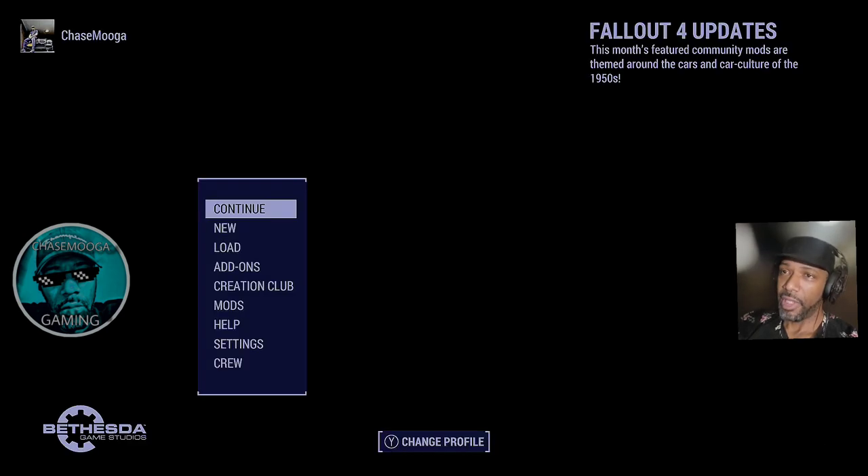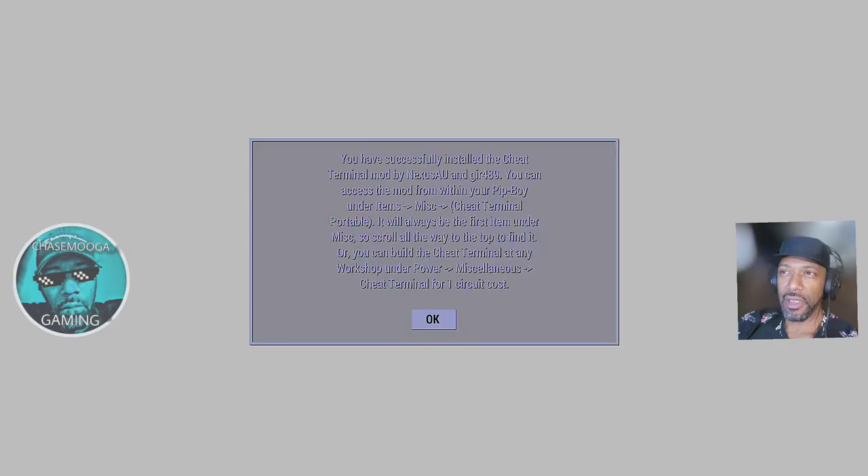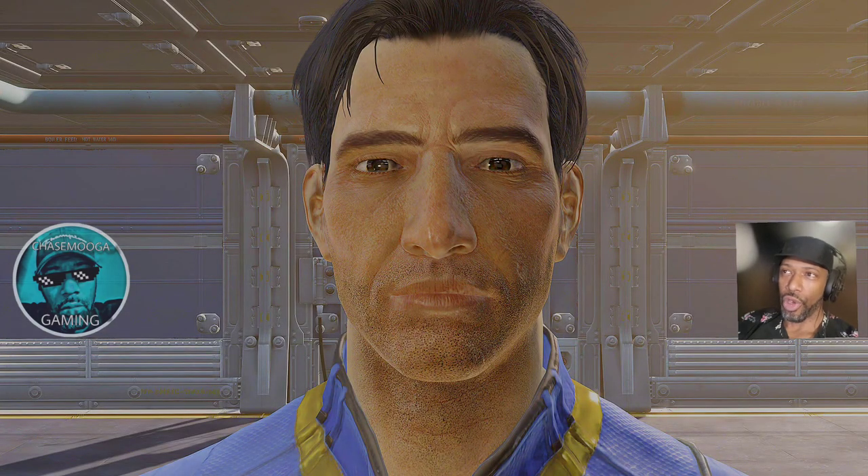We're gonna check this out — we're gonna start a brand new game. If you've never seen the game and you're not familiar with it, it is set in a post-apocalyptic world in Boston after a nuclear bomb is dropped. This world exists where the transistor was not invented, so the world goes on without microchips, etc.